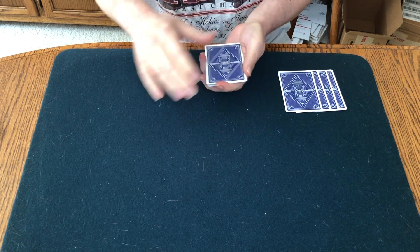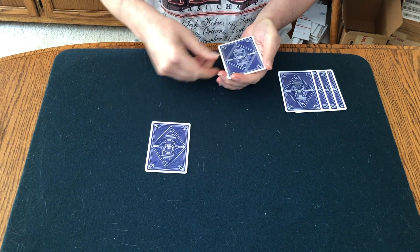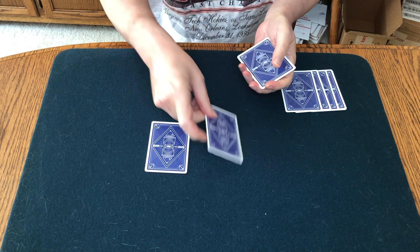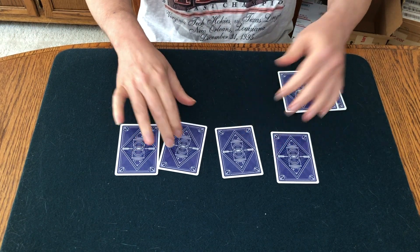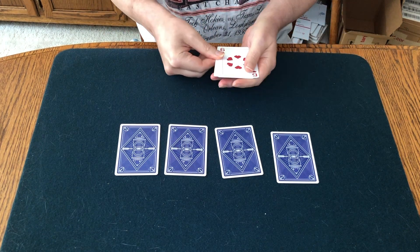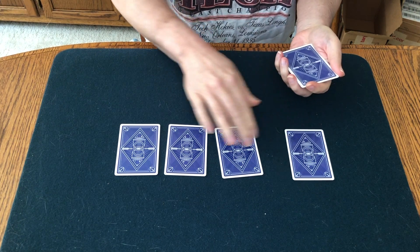Four black spot cards go down on the mat — that's one, two, three, and four. And four red spot cards in my hand. What happens if we start replacing or switching them?